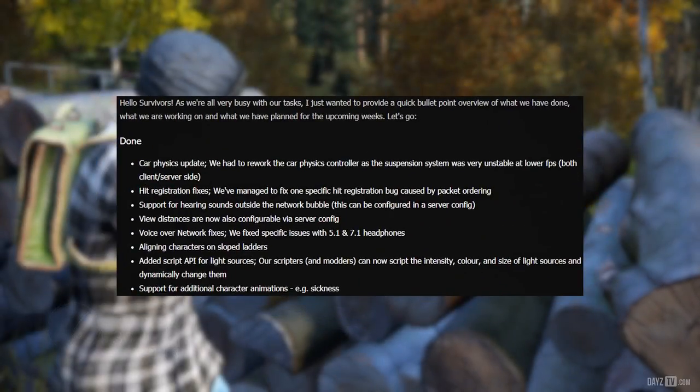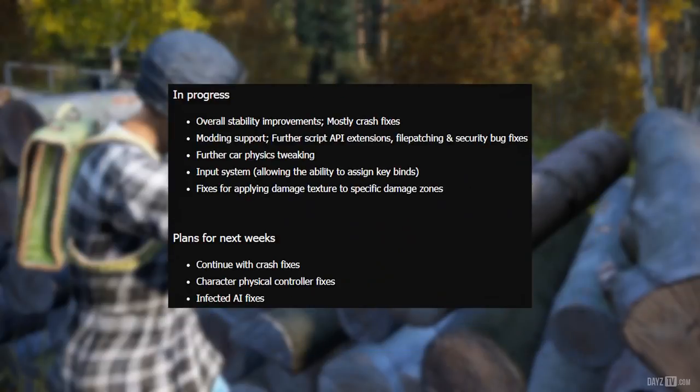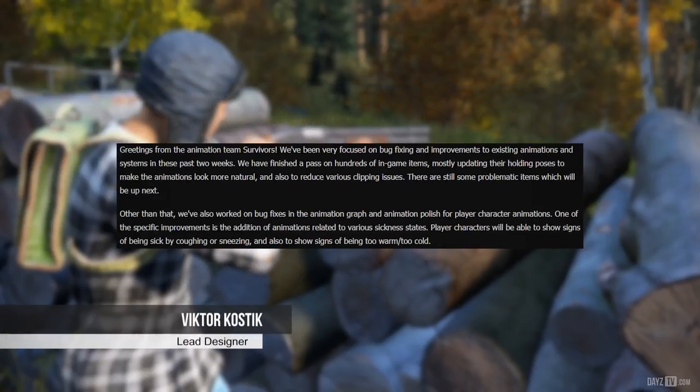Voice over network fixes: we fixed specific issues with 5.1 and 7.1 headphones. Aligning characters on sloped ladders. Added script API for light sources — scripters and modders can now script the intensity, color, and size of light sources and dynamically change them. Support for additional character animations, e.g. sickness. In progress: overall stability improvements, mostly crash fixes; modding support; further script API extensions; file patching and security; bug fixes; further car physics tweaking; input system for key bind assignment; fixes for applying damage textures to specific damage zones. Plans: continue with crash fixes, character physical controller fixes, and infected AI fixes.